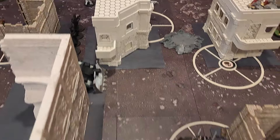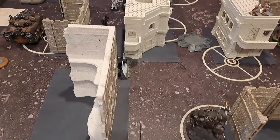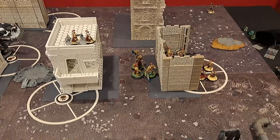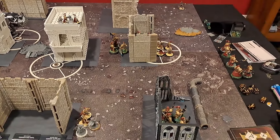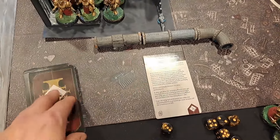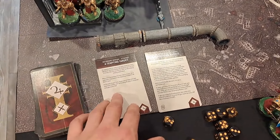No points for No Prisoners and no points for Engage for the Iron Hands. He's tossing both cards, getting a CP and bringing him up to two. Going on to Custodes Turn 1 draw: I get Engage All Fronts, same as Cody, and a Tempting Target. I designate this unit as the Tempting Target.